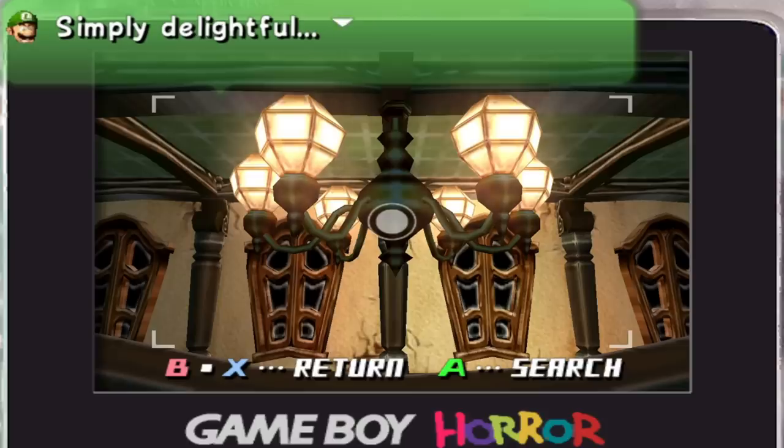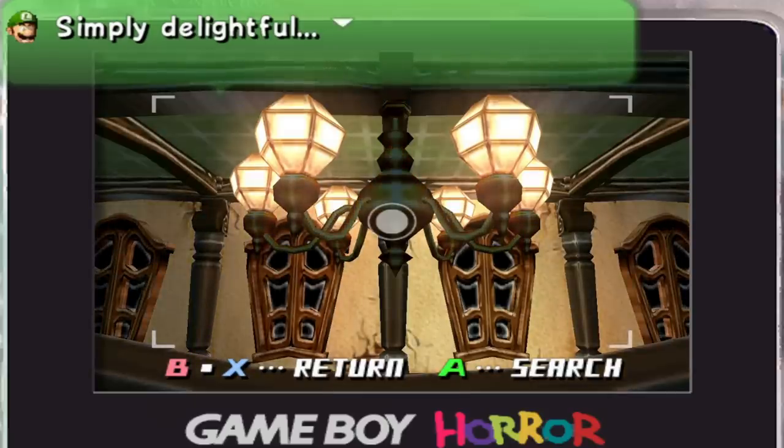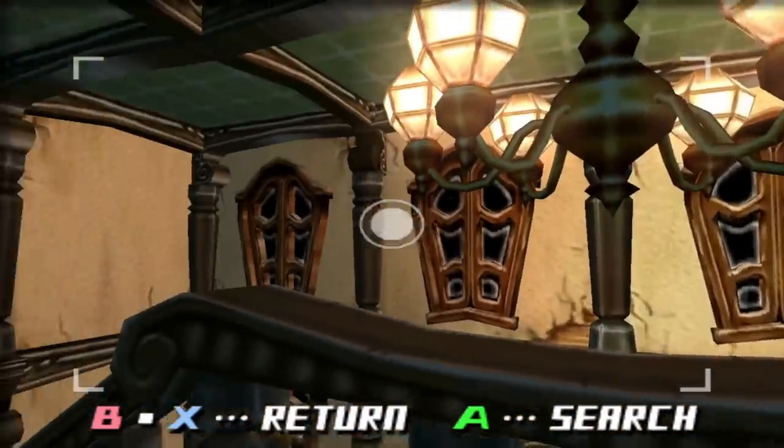Luigi finds this chandelier simply delightful, which I find pretty funny, because I'm pretty sure this is the same chandelier that just absolutely scares him when he first enters this place, so I'm glad he has a change of heart. Also, those windows in the background are a little strange, don't you think? They're kind of hard to see through. I know this place is based on a Victorian-style mansion, but there's too much wood blocking your view, so they don't feel very practical.